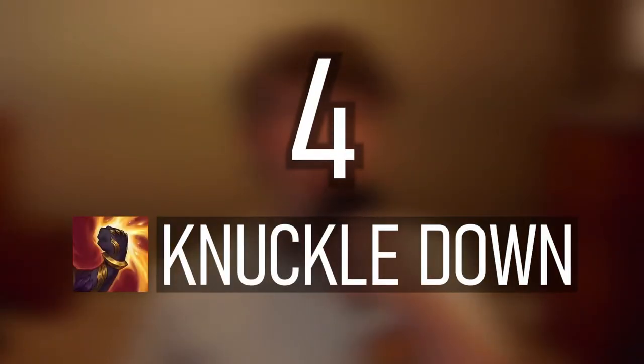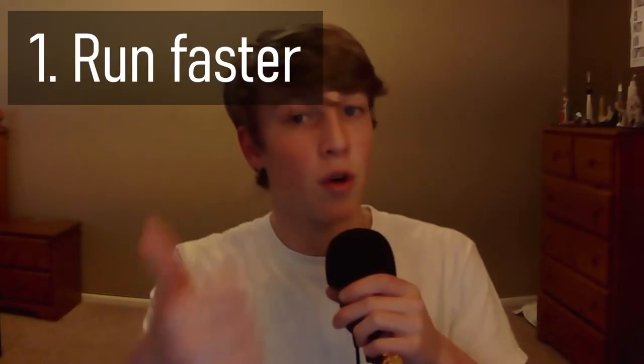Starting off at number 4, we got Sett's Q, Knuckle Down. And though all of Sett's abilities have some sort of purpose in his kit, his Q probably has the least versatility of the four, because it can really do two things: either run faster or reset your auto attack. And that's pretty much it.